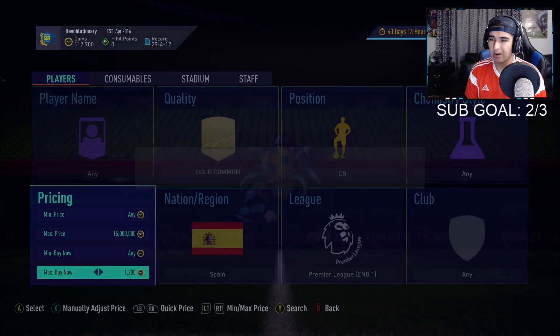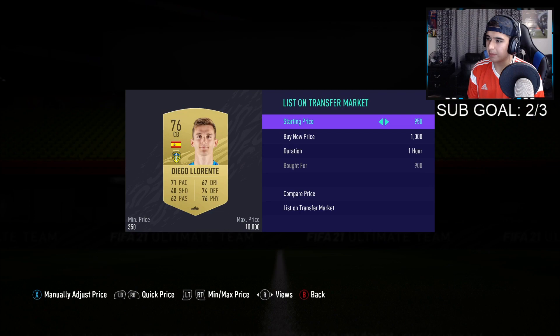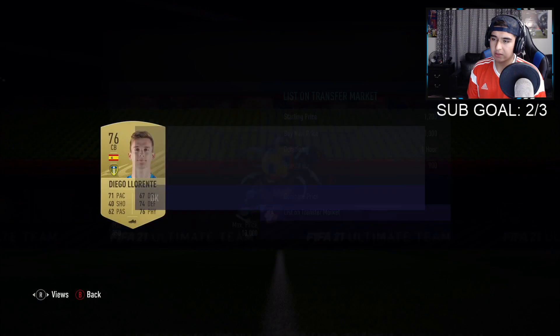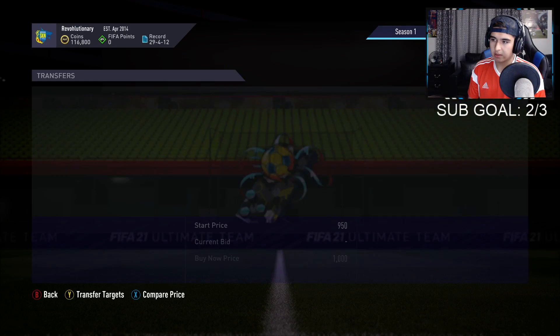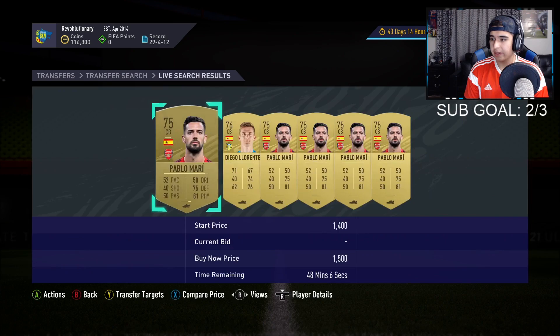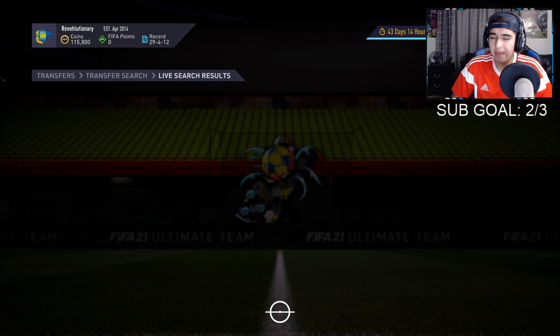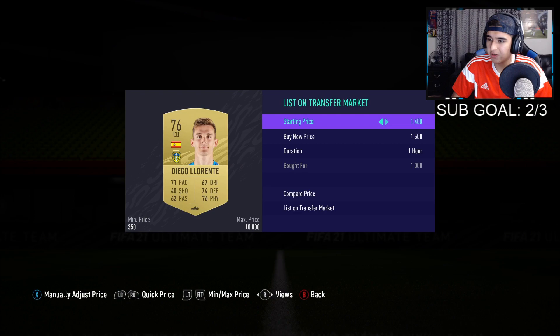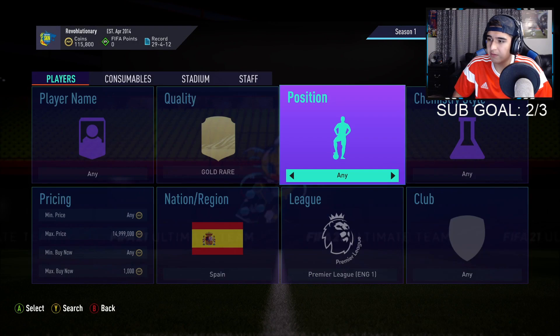Common gold Spanish center backs in the Premier League — this one is a little bit harder to get. These are very budget friendly snipes. They do sell — trust me, you list these overnight and they'll go up in price because you need a lot of these for SBCs. Let's check the actual price — around 1400... 1500, yeah around 1500 for this filter. I'm gonna go ahead and pick one up right now because nobody's picking this dude up. That's easy 500 coins right there, and that filter works really good. I'll list him for 1500 — he was sitting for 10 minutes, so you guys are sleeping on this method.